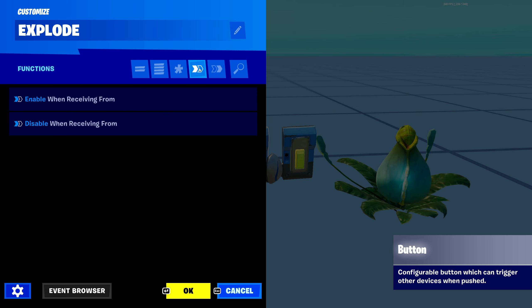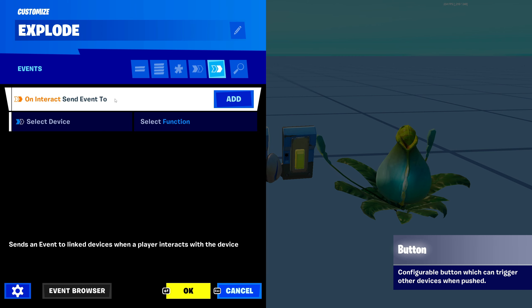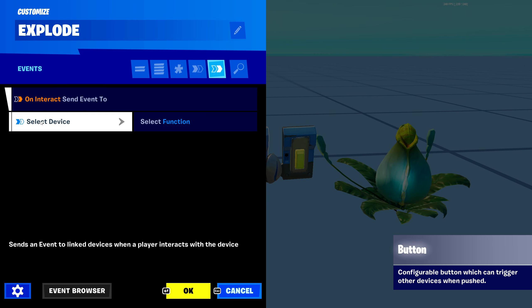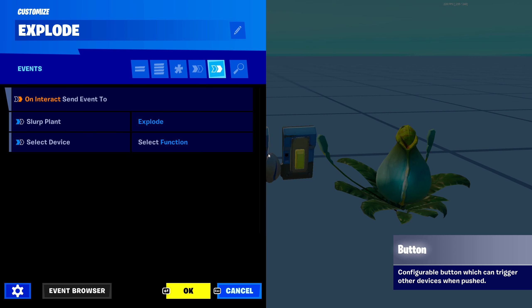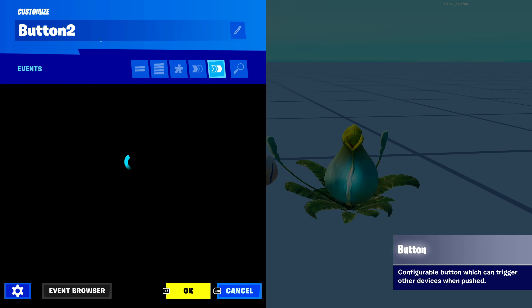We're going to type 'explode' in the interaction text right here, then go to our events area. The only event you should see here is on Interact, if you're on the button at least. On Interact, send to a device — this is our only device on the map. When you have more devices, the harder it is to look through the list, so I recommend naming every device you place. We click on Slurp Plant, then click on explode, and click OK.